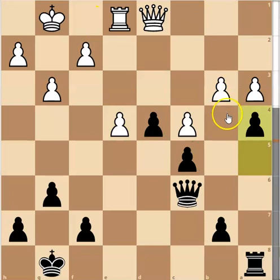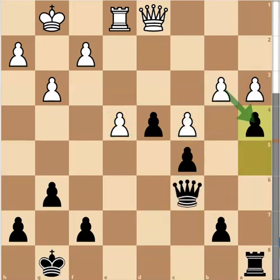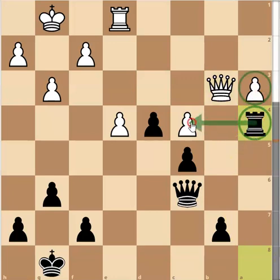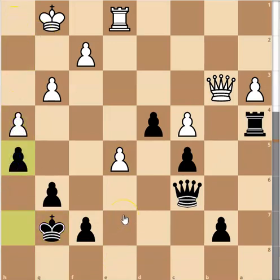I played A4, trying to create more weaknesses for him — if he captures here, we'd have three isolated pawns to go after, which I'd have been absolutely happy with. Instead he played Queen to D3, which stops my pawn but also defends the square. I think I can still take here — after something like Rook to A4 to block the pawn, I'm attacking targets too. I can maybe tuck my king in with H5, playing for a slight edge.